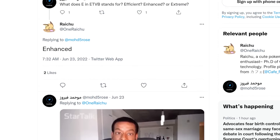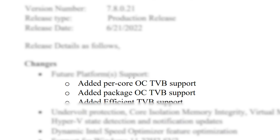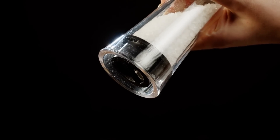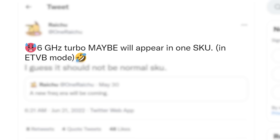I do have to point out that Raichu later stated that ETVB means 'enhanced,' but as we saw here it should mean 'efficient.' He could just be referring to something else, but either way, definitely take this with a grain of salt. With that said, he was clearly hearing something like this before, so we very well could see 6GHz stock clocks.